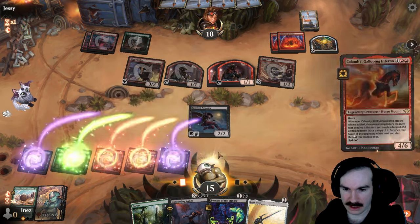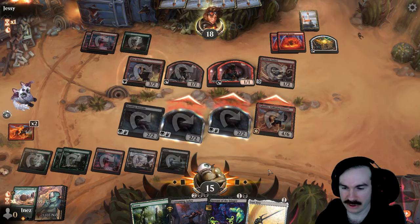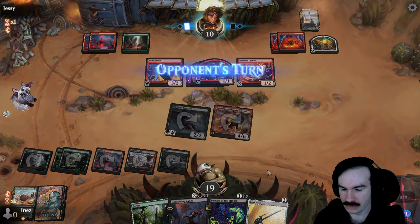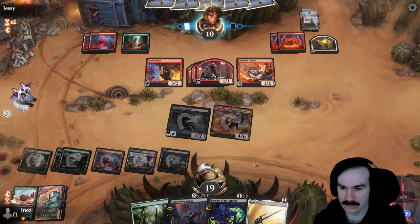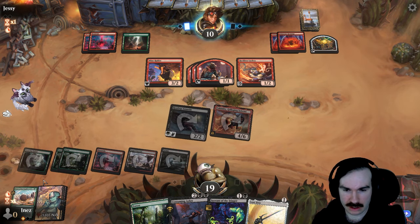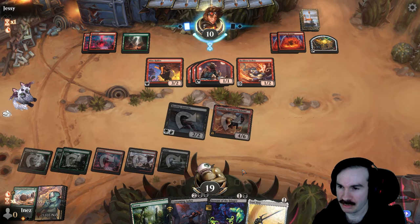We go land, we go Calamity, saddle, attack — and we make two copies of the Rooftop Assassin! So we're getting four-four air lifelink copies, which is obviously amazing. Servant of the Stinger is a little less sexy for copy effects with Calamity, but obviously Rooftop Assassin was a really good one. We do have three blacks so we can do Consuming Ashes plus Servant next turn. In fact, we can even cast Jitte — but I kind of want to equip Jitte on Calamity — that's pretty strong.